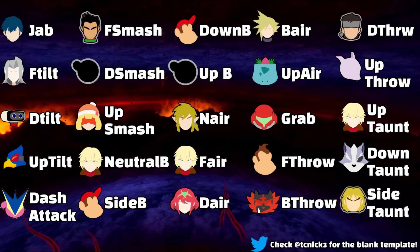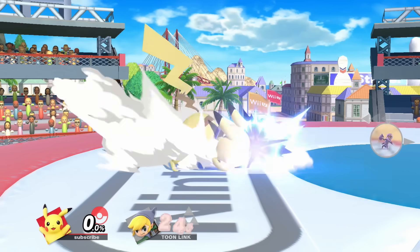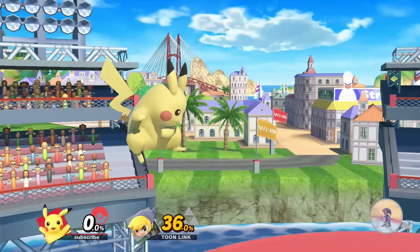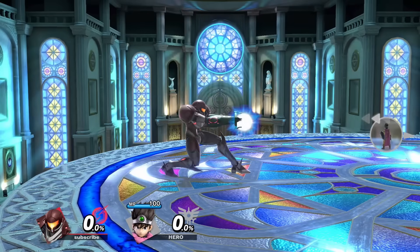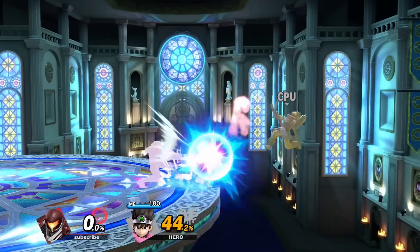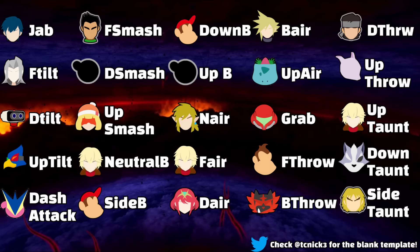And that's officially the list, baby. I said I'd come back to Neutral B — and if I had to change it, I'd say Samus's would be our best bet. Joker and Pikachu have especially busted Neutral Bs, but while Samus's charge shot is relatively simple, it does so much damage, would work great with our tools, and would give us a busted zoning tool. Thanks so much for watching fellas, catch you later.